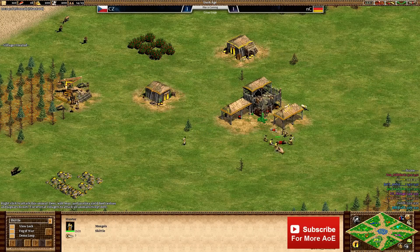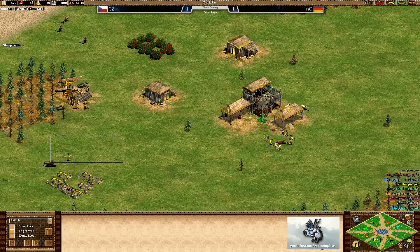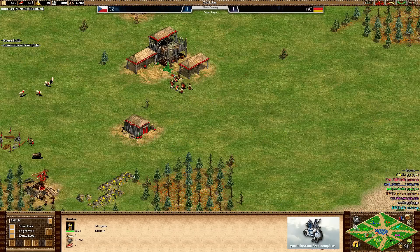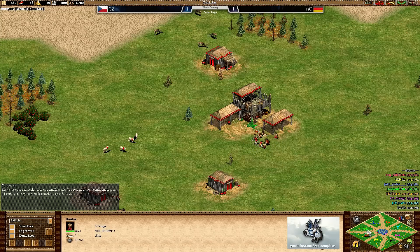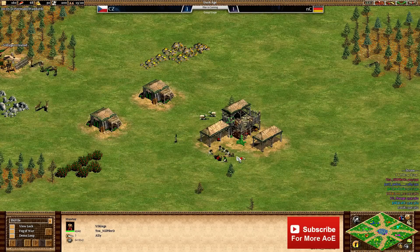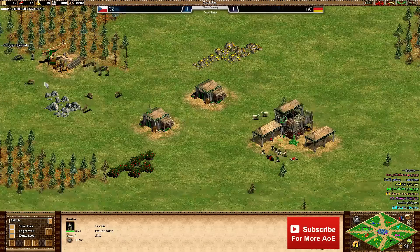In the south in yellow we've got Skittle playing as the Mongols. He put in a fantastic performance in game one but game two was a little less good, losing the water to Yannick. In red we've got Nilpford - the hippopotamus man - playing as the Vikings in the pocket position. Always nice to have the Vikings in the pocket on this style of map. The other NC pocket player is Andoran in green, playing as the Franks.